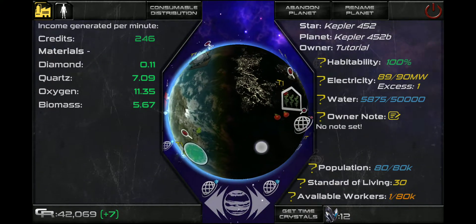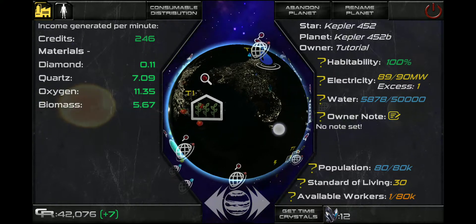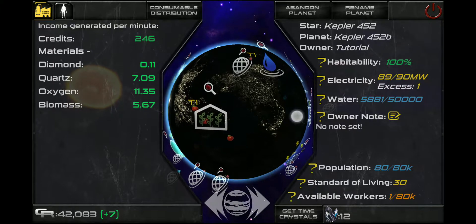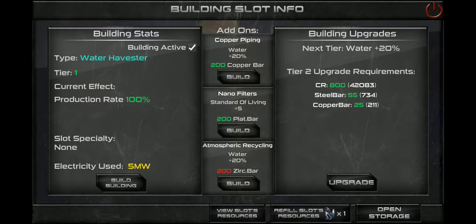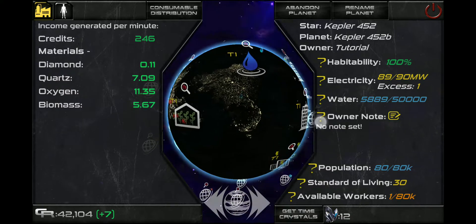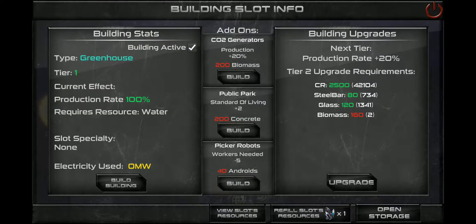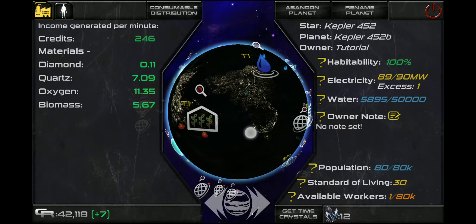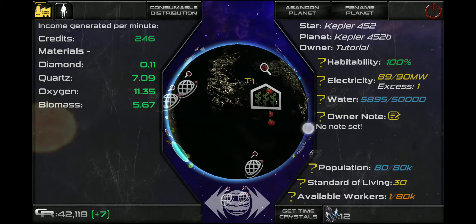There are a couple of things we can do to increase this. Looking at the two buildings we constructed earlier — a water harvester and a vertical greenhouse — let's click on the water harvester first. It shows us standard of living plus 5 for 200 plat bars. That's one way to increase standard of living by plus 5. And on the vertical greenhouse, it's standard of living plus 2 for 200 concrete. So just between those two buildings we can increase our standard of living by 7.